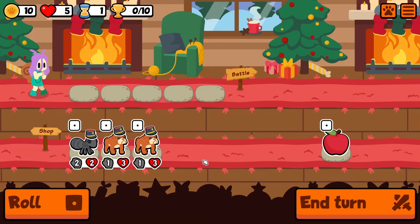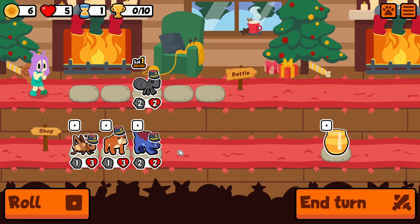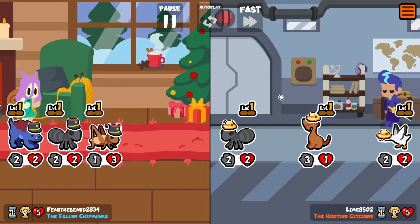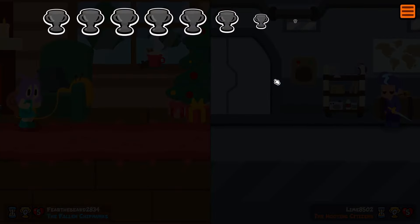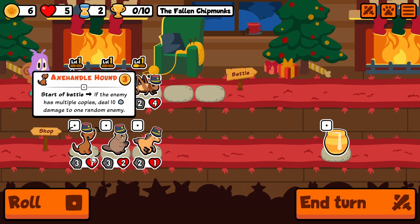Hey everyone, welcome to a new weekly of Super Auto Pets. The unicorn pack seems to have taken over this weekly, as we've got a lot of new units from that new unicorn pack that dropped on February 1st. I didn't pay for the unicorn pack, as I figured they'd eventually put it in the weekly, so we're getting our first taste of it here — some interesting and fun units. I did get a 10-piece.